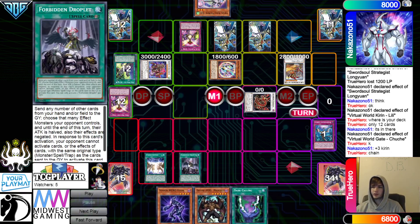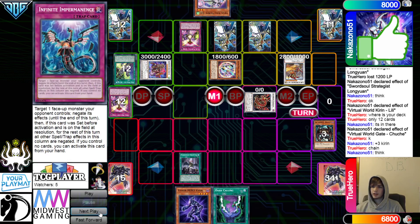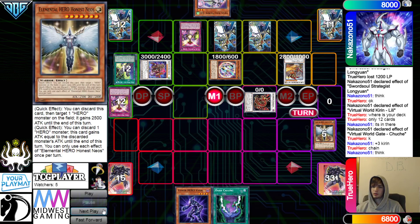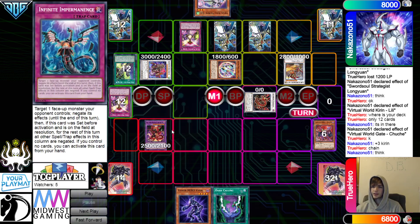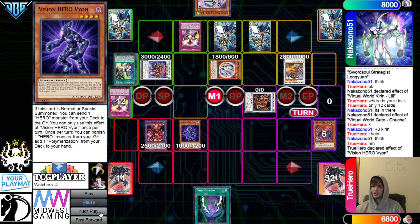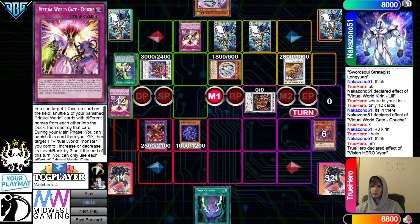Now they're going to activate Fusion Destiny, and then Chain Droplet — that's going to get rid of 2. That results in negating Floor and the Synchro. And then they are going to get rid of those for the Fusion Destiny — that's going to summon out Enforcer. And then Normal Summon Vion. Vion Effect — they let this go through. I'm guessing they don't want to activate Imperm on Vion and then Chain Enforcer to go ahead and pop Chuchi.